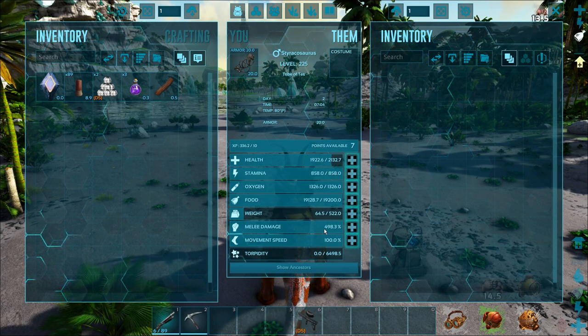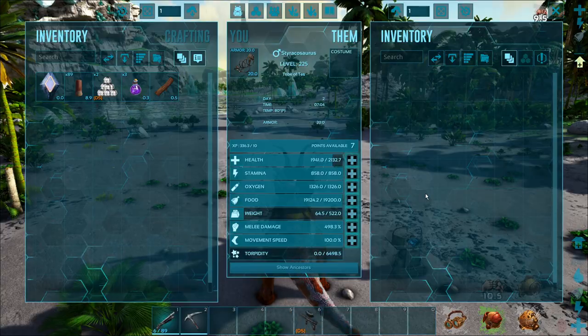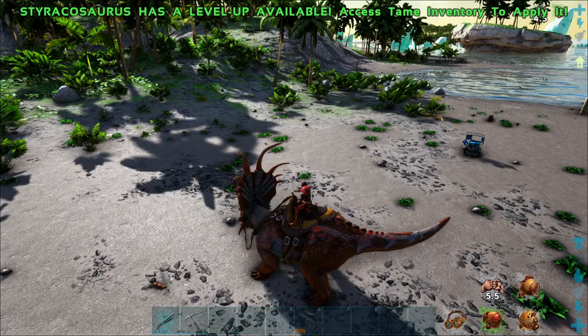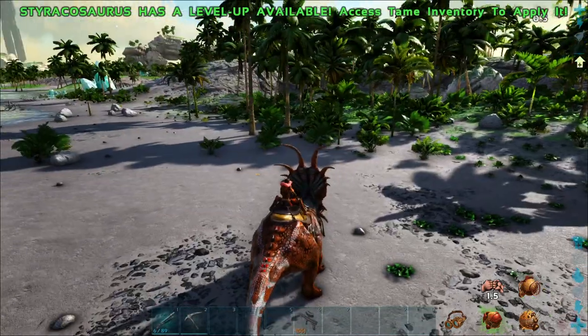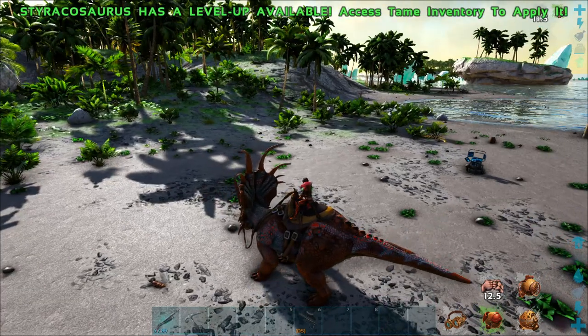They were doing about 210 damage roughly per hit — not bad, but not great. Like I said, they are surprisingly scrappy for their size. They go down pretty easy with Trank Arrows, probably a Boomerang as well. I wouldn't try a Slingshot — you're probably going to kill it before you knock it out.